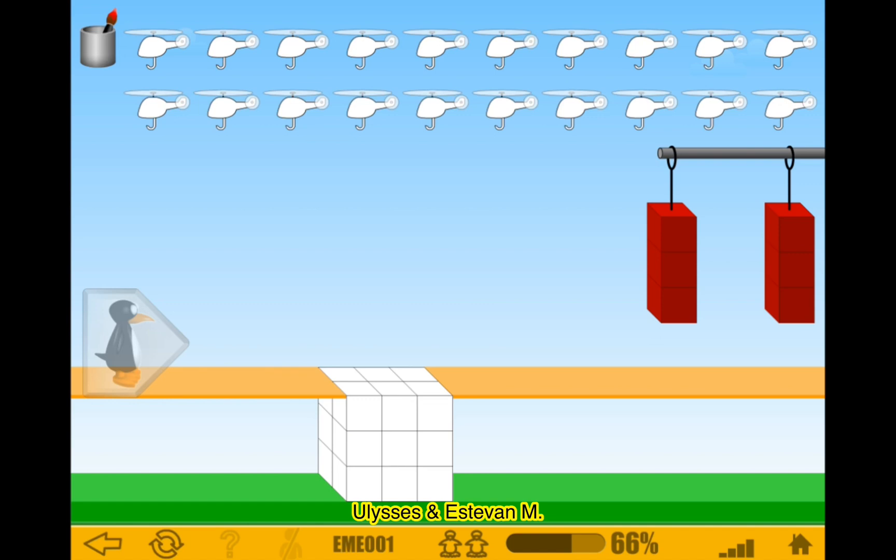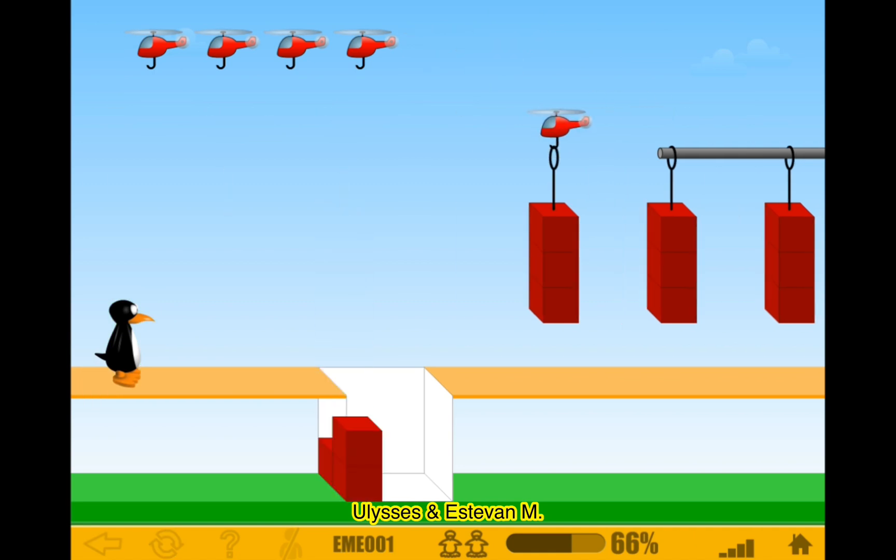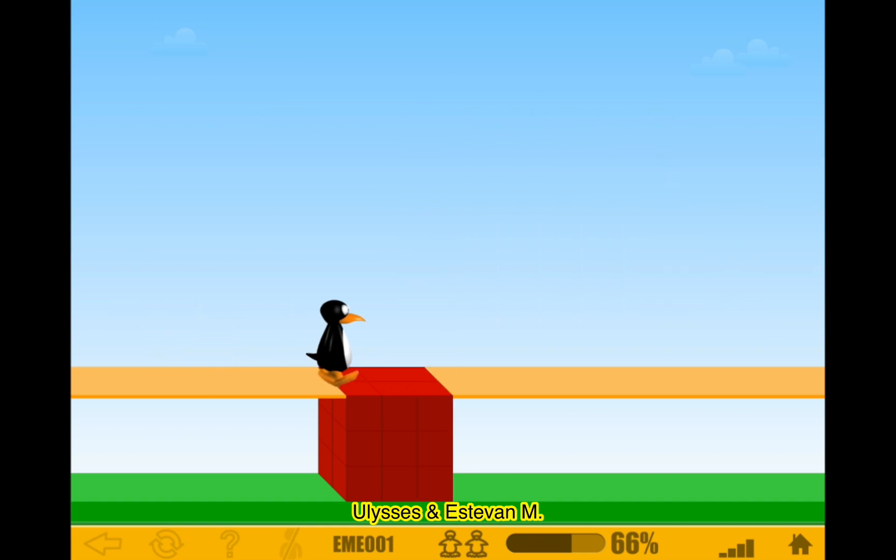Okay, so this would be - choose six. You need two of these - no, nobody said three. So nine times two is eighteen. Okay, I think I need six of these. Six times three equals eighteen, so that would be good. Okay, three three - let's go, two. Okay, there we go.